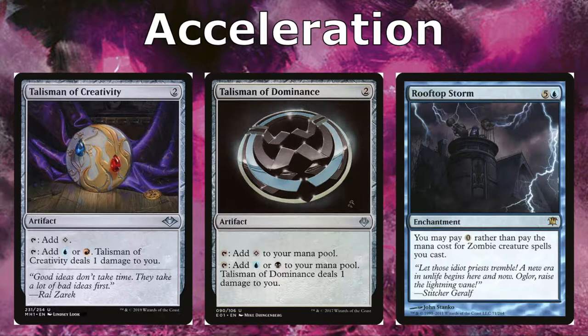Rooftop Storm is a cost reducer specifically for Thraxamundar. It says you may pay zero rather than pay the mana cost for zombie creature spells you cast. Thraxamundar is a zombie, so instead of paying seven for him we can pay zero. That makes him cost six the first time — you cast Rooftop Storm, then cast Thraxamundar for free. If he goes back to the Command Zone we still pay Commander Tax, but he would only cost two rather than nine total. Super good in this deck as it makes him really cheap.